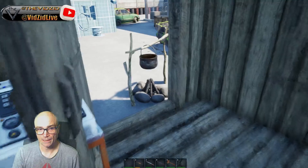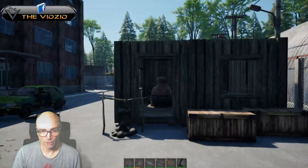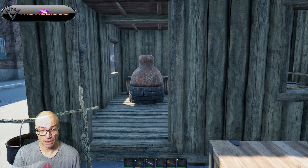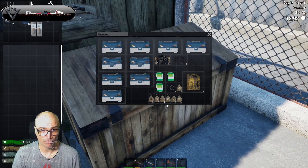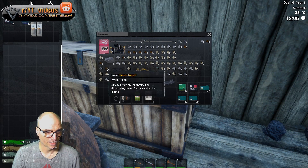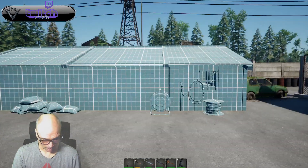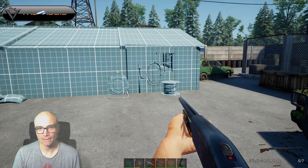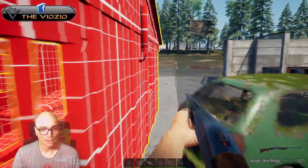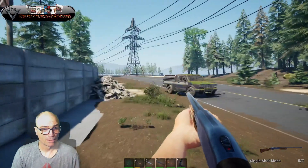We need fabric, plastic, rubber, glass, and advanced parts. I'd have thought you could put sand in that thing to get glass. We haven't got any sand, just coal. Glass probably comes as a lump. So it's back to town, and let's just hope they haven't all respawned — especially big boy, he's a bloody nightmare.